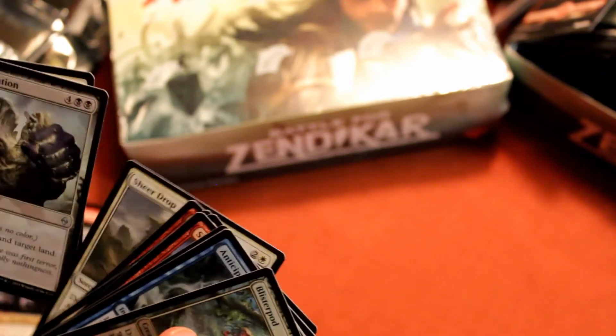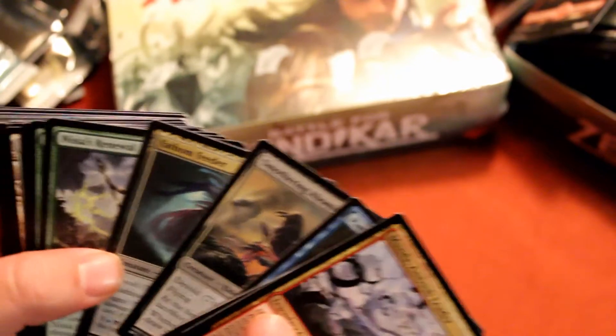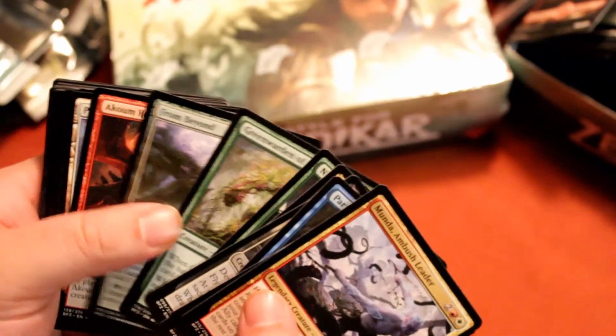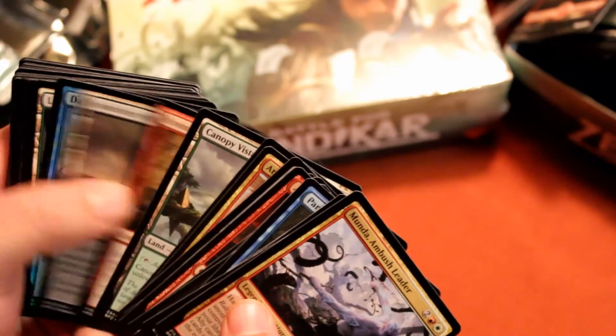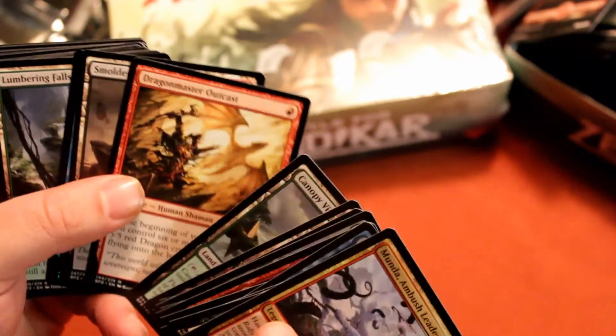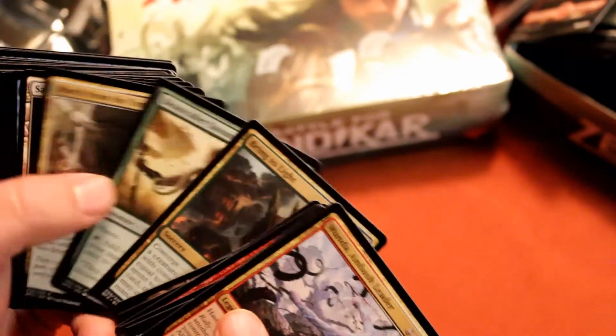Well, the box wasn't all too bad. We got at least an Ulamog out of that, a couple fun rares, and we got plenty of dual lands, which is always nice. And a Dragon Master Outcast — I forgot about him, very fun card. And that Bring to Light — I have to add that into my deck.